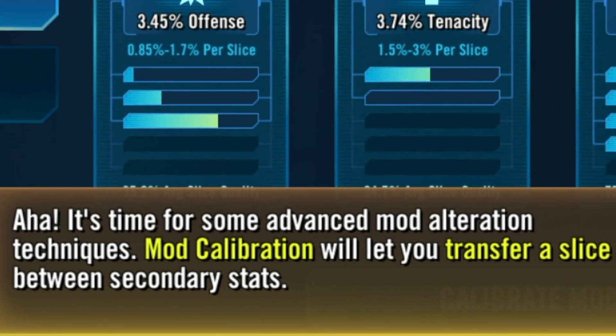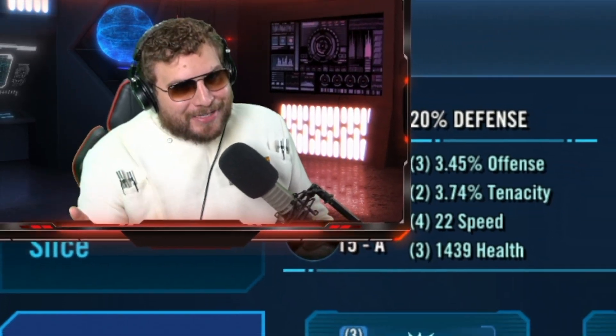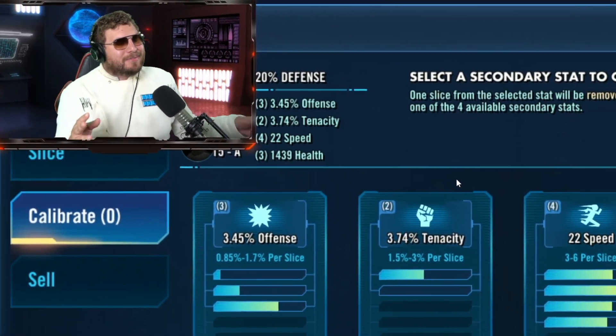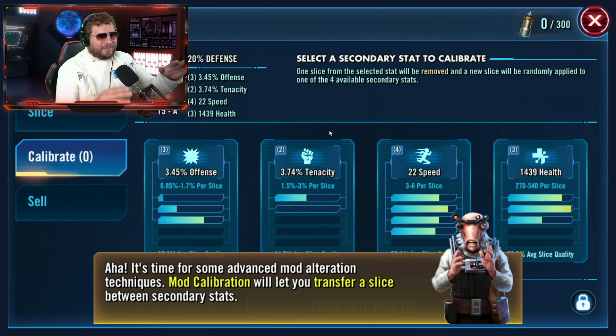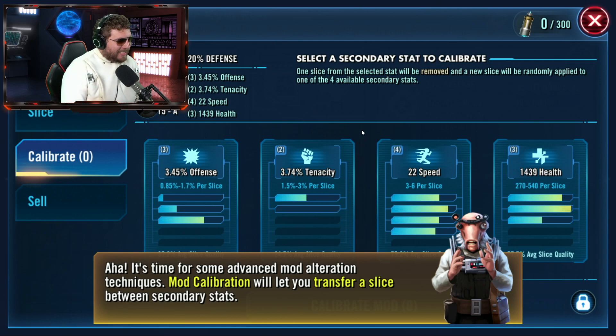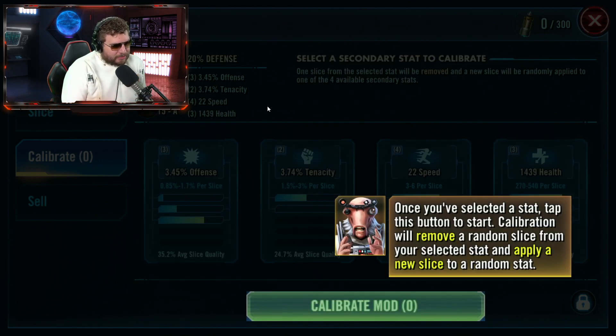Alright, let's check this new feature out. It says: 'Mod calibration will let you transfer slices between secondary stats.' I just want to point out — it's funny how we got Datacrons and other progression systems but we still can't get the relic changes and the gear economy fixes. Anyway, I digress. 'You start by selecting a stat for slice removal — it's best to choose a stat that you don't want on this mod.' For example, this is a perimeter mod and out of all these stats I'd probably least want tenacity.